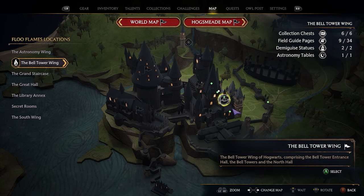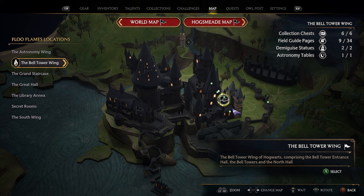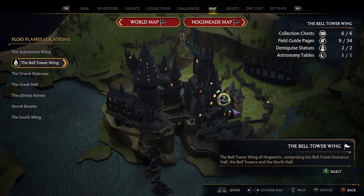Before continuing, be aware of a glitch that's currently in the game regarding the Belltower Wing field guide pages. The history class field guide pages are bugged — for some players it won't count either of them, and for others it'll only count one. As shown in this video, 10 pages have been collected but it only shows nine. Don't worry — the collectible still actually counts in your game; it's just not showing the correct number when you open up the Belltower Wing.